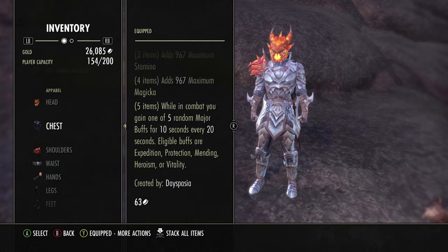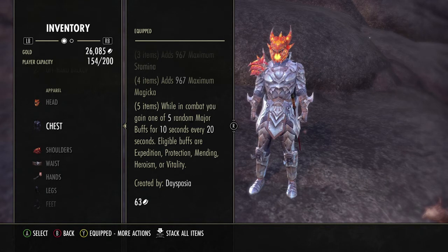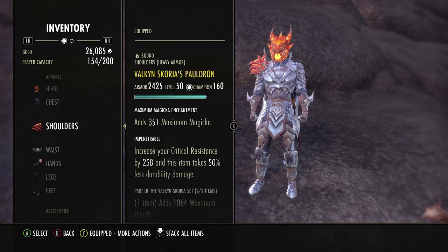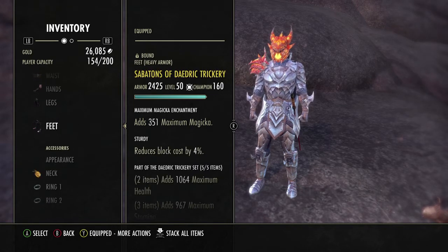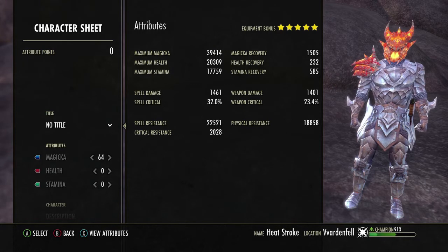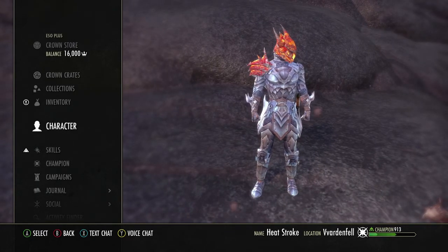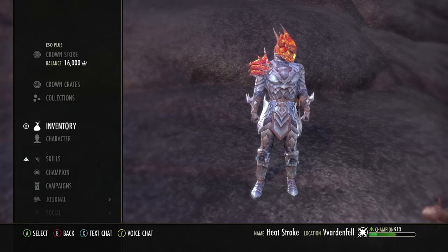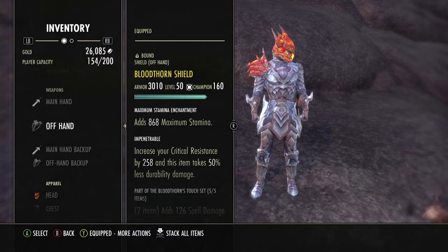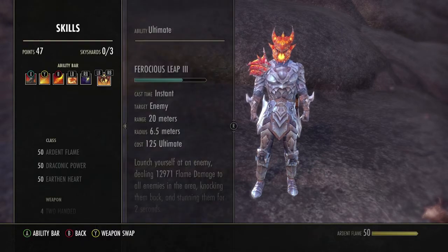The cooldown is 20 seconds but it starts as soon as the proc does, so you get a 10-second buff, 10-second downtime, and then another proc. I run all max magic glyphs. If you don't like the amount of stamina you have, swap one out for stamina. In battlegrounds, 30k-plus magic is pretty good. I do have one stamina glyph on each shield — make those magic if you'd like. There's always flexibility to your play style and builds.